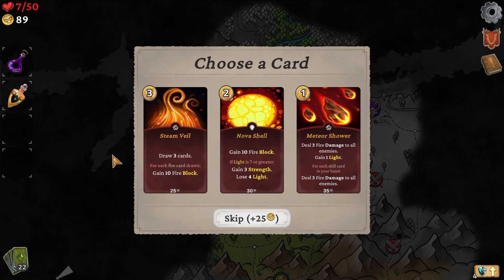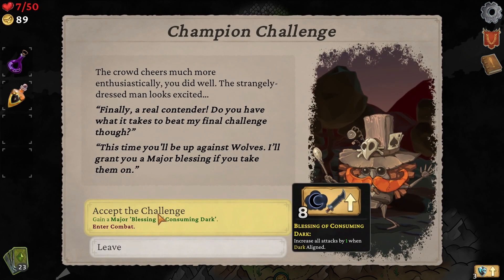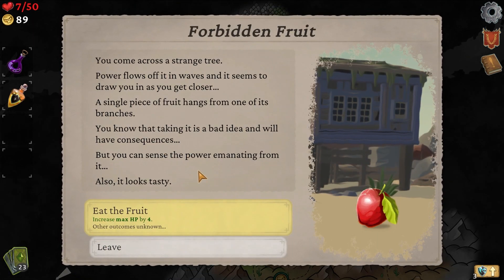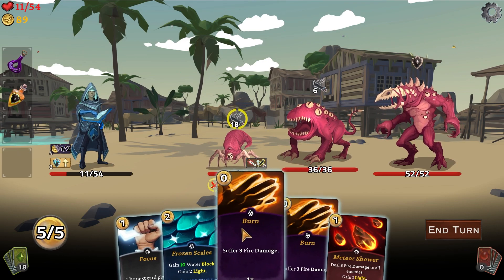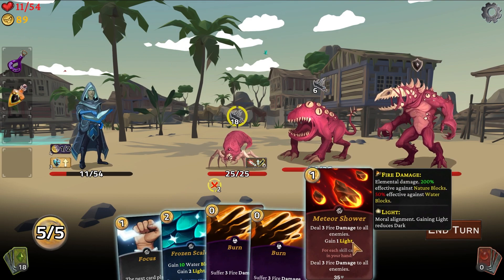Increase all attacks by one when dark aligned — but we're kind of going more light build, so let's go ahead and leave. Other outcomes unknown — what bad things can happen? Gain minor curse of poverty, halve all gold rewards. Well, I didn't like that at all. Now we know that can happen. Oh boy — these don't go away. Oh, I've made a terrible mistake. Why doesn't it do all the attacks simultaneously? It looks like you got stunned though. Water block is great against these burns — at least we have that. But yeah, they stick in your deck, which kind of sucks a lot.